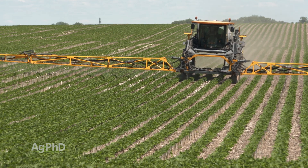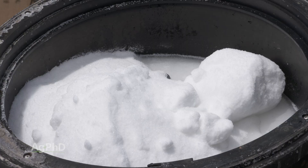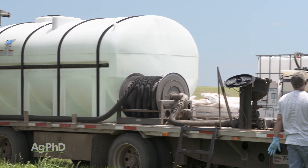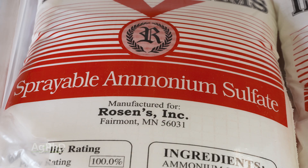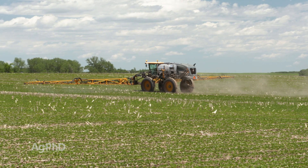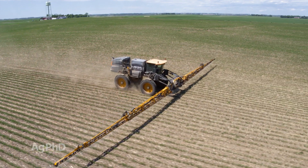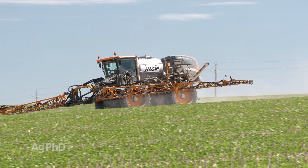The other challenge we have spraying Enlist post-emerge is some of the tank mixability, especially when we look at different forms of glyphosate. When we're mixing glyphosate in the tank with Enlist One and putting in ammonium sulfate to try to make the Roundup and the Enlist One work better, we've seen some tank mixing issues. We've seen problems where we're using high rates of ammonium sulfate — 17 pounds per 100 gallons or more. One option is to cut the AMS back to the lower end of the labeled rate at 8.5 pounds per 100 gallons of water, but the better solution is just adding more water to the tank. If you're spraying 10 gallons of water per acre or less, that's where we've seen most of these problems. When we get to 15 or even 20 gallons of water per acre, we've hardly ever seen these types of compatibility issues.